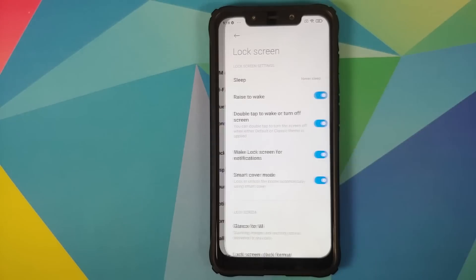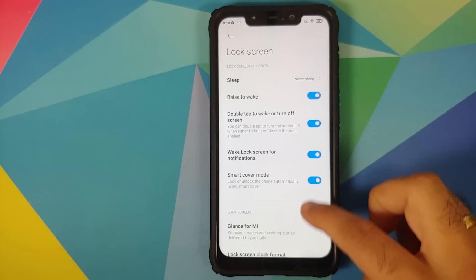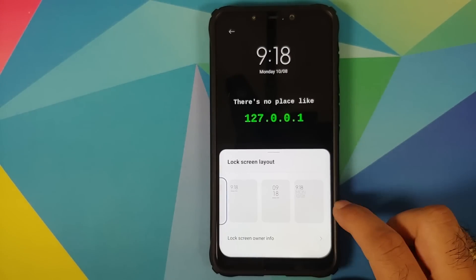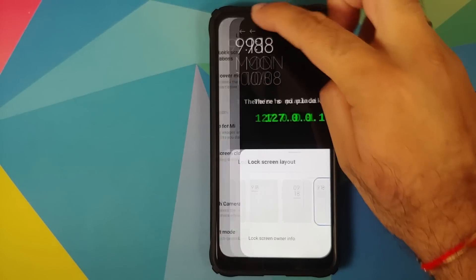In Lock Screen settings, raise to wake and double tap to wake are both working fine. AOD is not available since always-on display on LCD panels is not recommended. A new addition is a fourth lock screen clock format, added with MIUI 12.